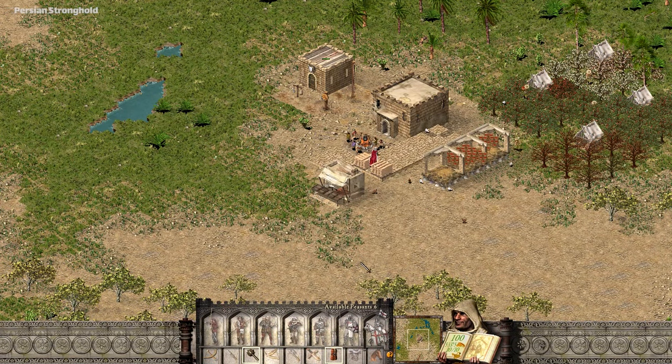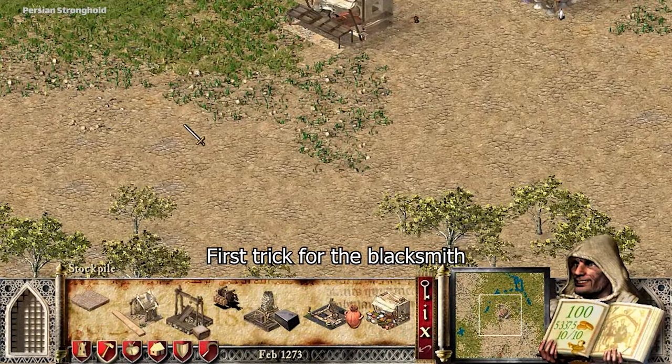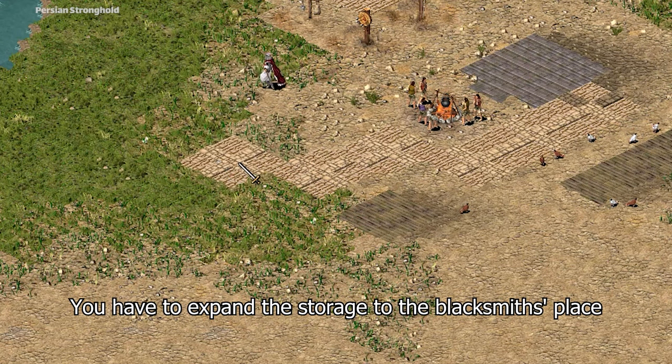Best trick for maceman weapons. The first trick for the blacksmith is that you have to expand the storage next to the blacksmith's place.